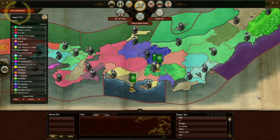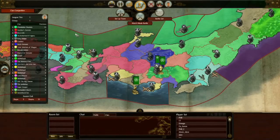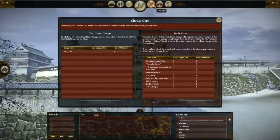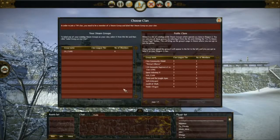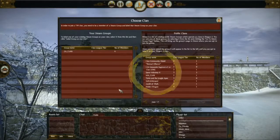Here we have the multicoloured — Joseph's Technicolor Dreamcoat — of the clan competition online map world. You can see a variety of different colours denoting all the different clans. But first, we need to join a clan. On the left hand side you can see the Steam groups we already belong to. Steam groups are clans in Shogun 2. On the right, you can see all of the publicly accessible Steam groups, or clans, that we can become a part of.